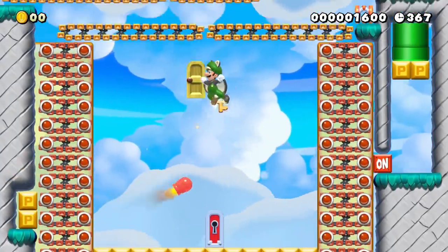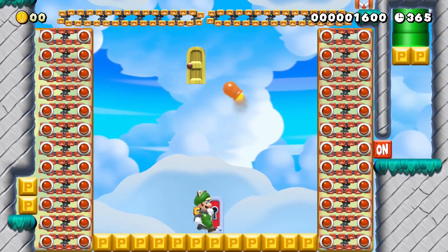If he can survive long enough, the P-switch will destroy the Mecha Koopa, grant him a key, and give him precious ground to stand on.